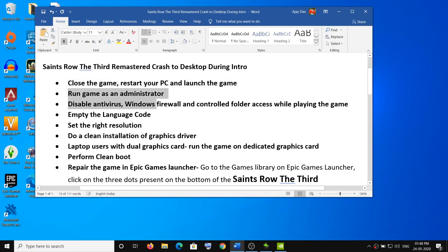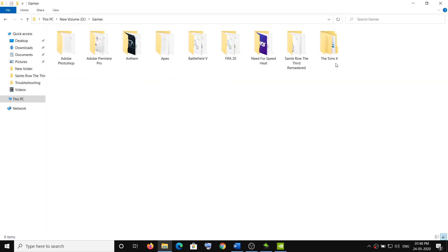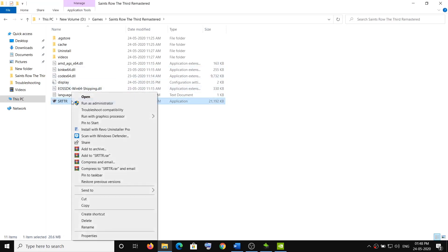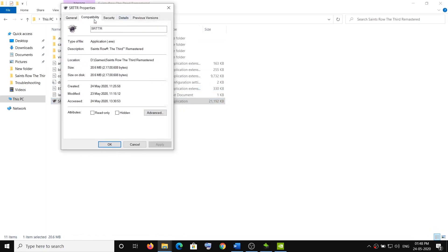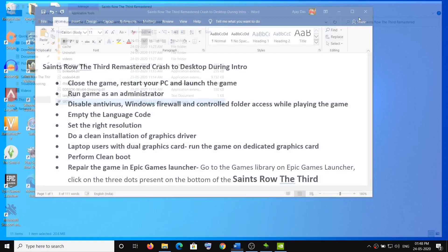Run the game as an administrator. To do this, go to the game installation folder — in my case the game is installed on the D drive. Open the game folder, right-click on the game EXE file, and select Properties. Go to the Compatibility tab and check the option that says 'Run this program as an administrator.' Click Apply, then OK, and try launching the game.